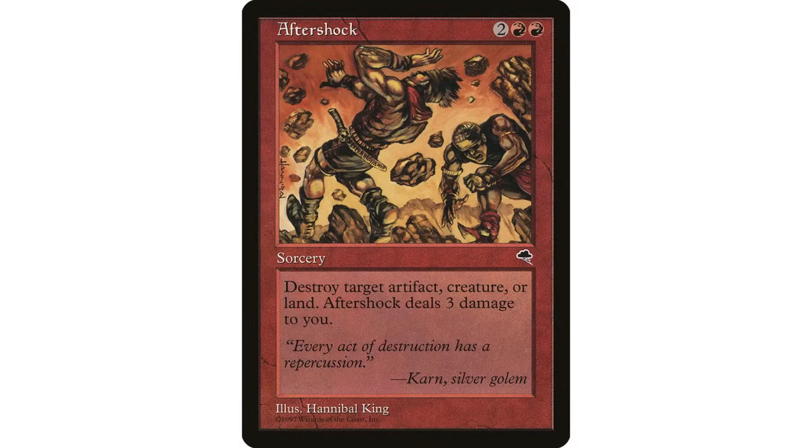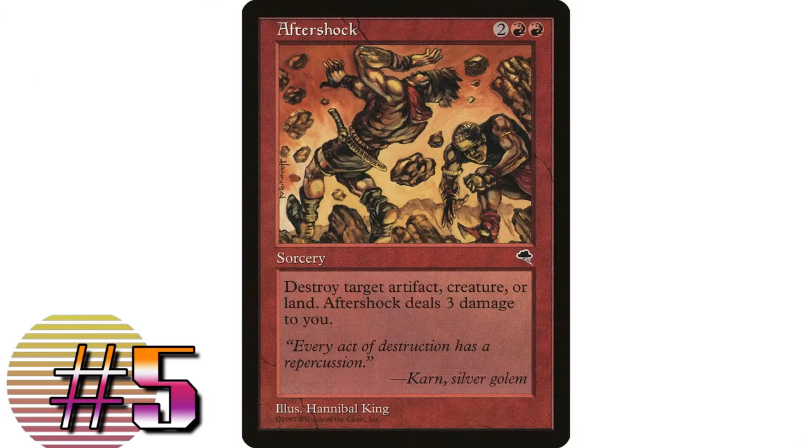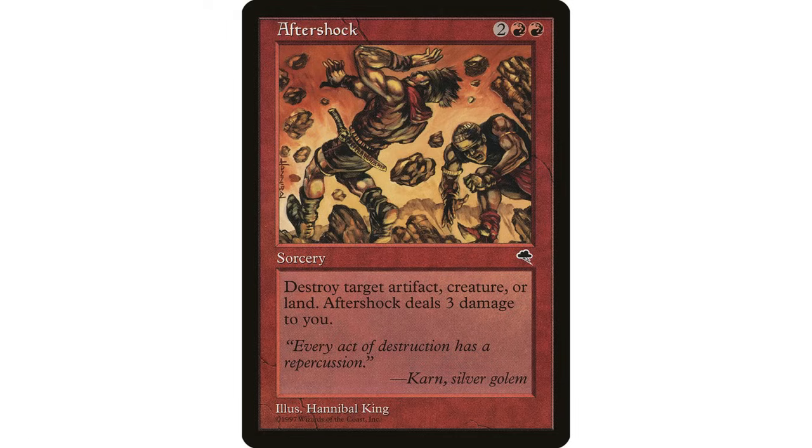Let's talk about Aftershock — two red red, sorcery. Destroy target artifact, creature, or land; Aftershock deals three damage to you. Versatile removal in mono red — super underrated. The biggest issue is sometimes you have to choose between removing a creature or a powerful land, but this is a mono red card that just straight-up destroys a creature, which red can have issues with. It is sorcery speed, which is unfortunate, but it's a pretty decent removal spell for mono red.